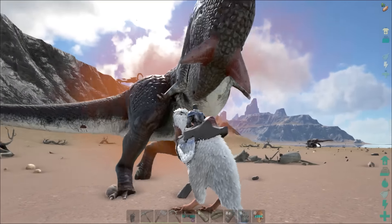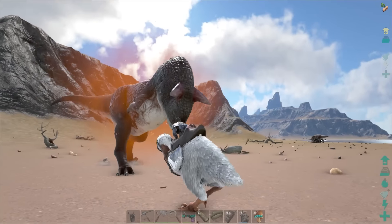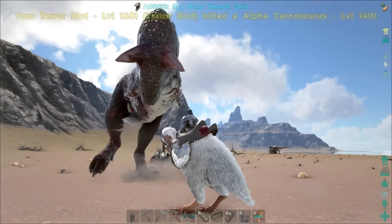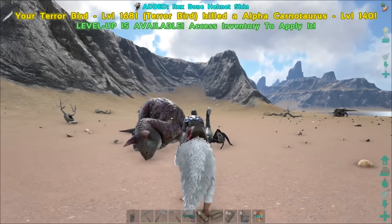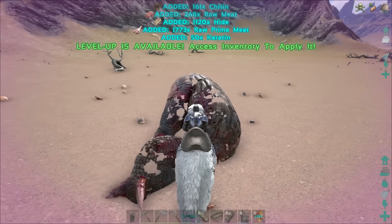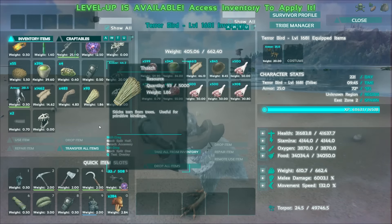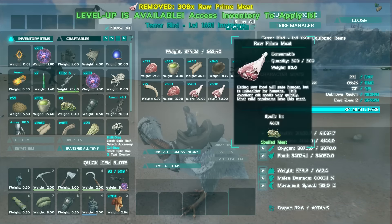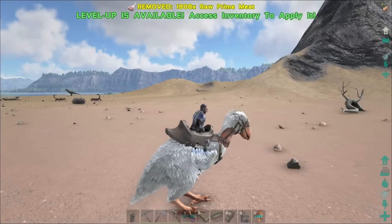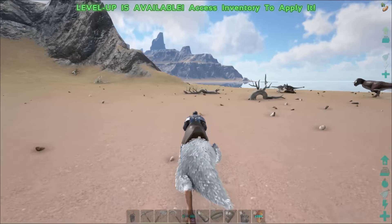Terror birds can attack pretty fast, kind of like raptors — that's my advantage here. I'm doing a ton of damage to this thing and it's not doing a ton back to me. We like annihilated it! I didn't get any good loot though, that sucks. Oh wait, that's just a regular carno — I was about to say, is that another carno?